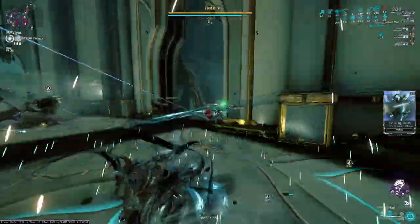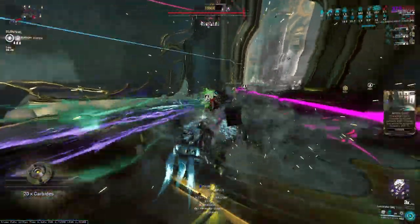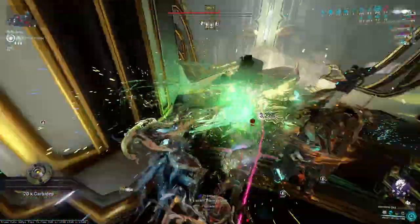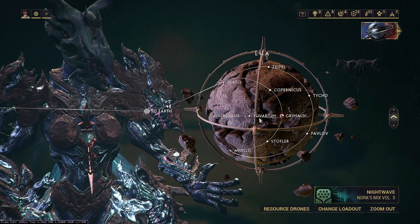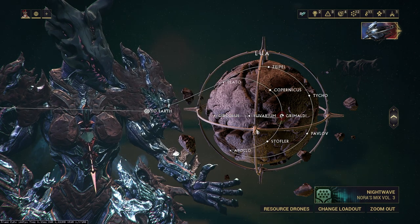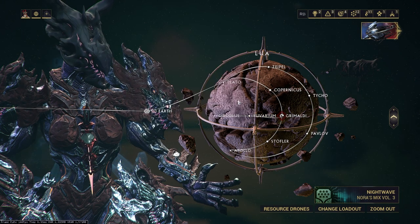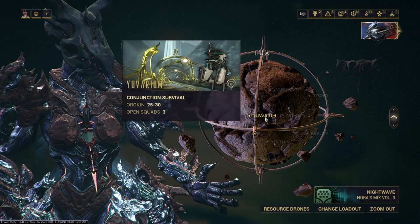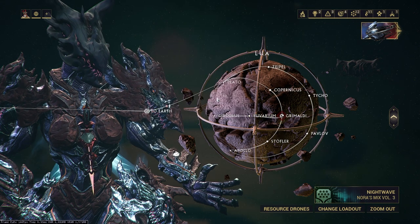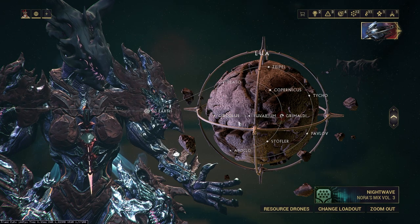If you don't know, there are two new nodes which have unlocked on Lua for new game modes in this latest Lua's Prey update patch. That is Euvarium and Circulus. They do require you to have the War Within completed, but other than that, if you have Lua unlocked, you might actually be able to go run these. Euvarium is the low-level Conjunction Survival Mission, and Circulus is the high-level Survival Mission.